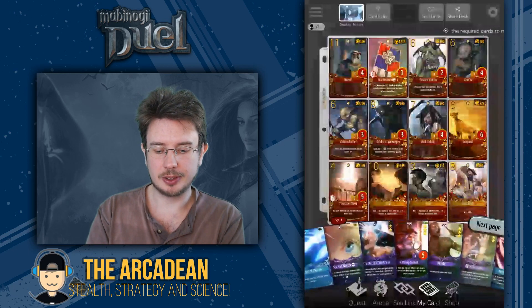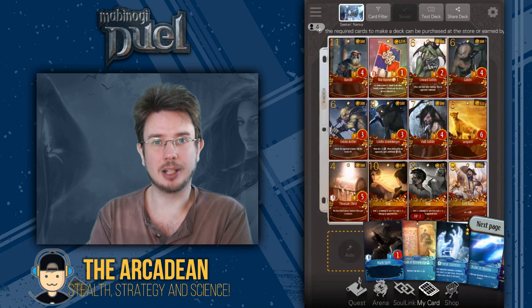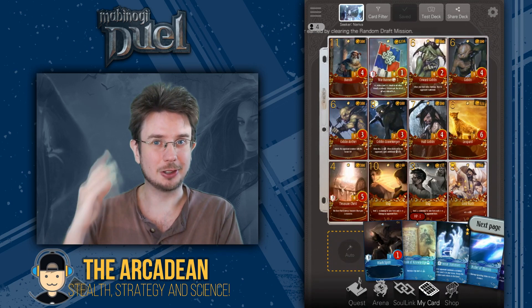First of all, what you'll notice is that we are using a dual-color deck: Manna and Dark. This is because Sighs has enough problems — she really doesn't need to add resource juggling on top of them all.